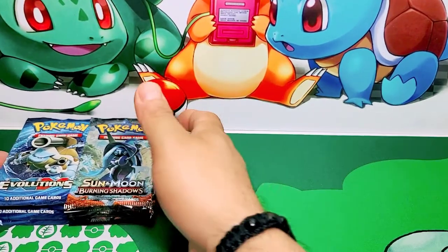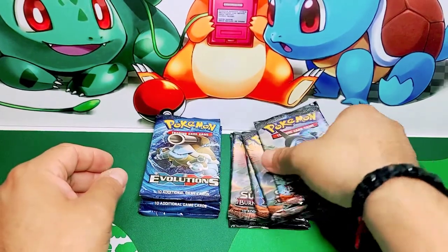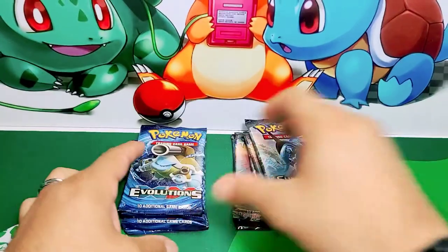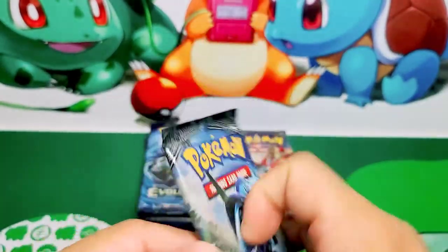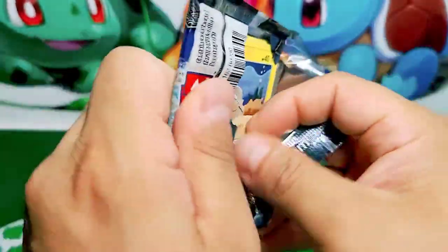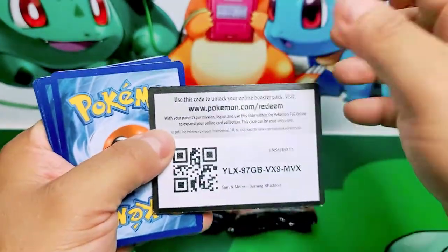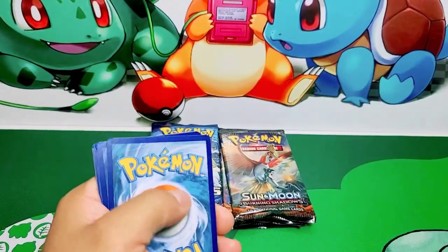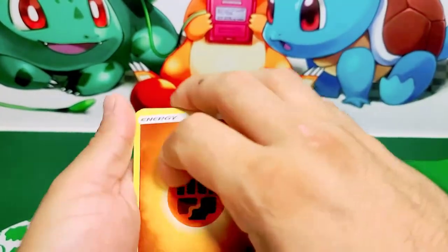On to our last two sets: Burning Shadows and Evolutions. We have five Burning Shadows and four Evolutions packs. Let's go! Burning Shadows — our chase card is the Shiny Charizard GX. I'm always chasing Charizards. Let's see what we get on these ones.